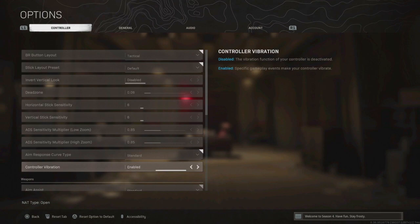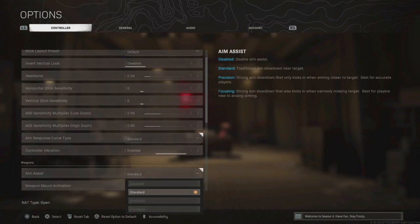Controller vibration — a lot of people have this disabled but I like it enabled. When I'm shooting my gun I want to feel that I'm shooting. If you're on keyboard and mouse you don't get that, but I've had vibration on since I started playing Call of Duty back around 2006 playing World at War. With this PS5 controller especially, it's just great to feel that movement — it's a brilliant controller.